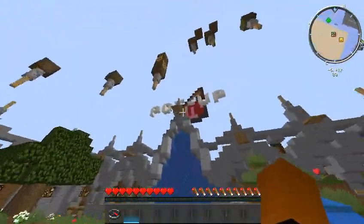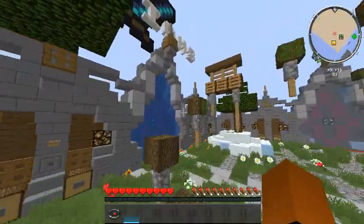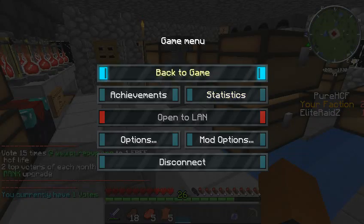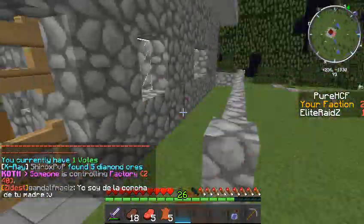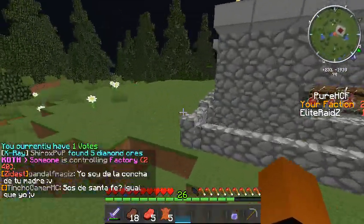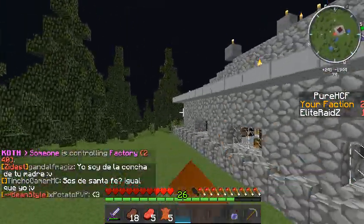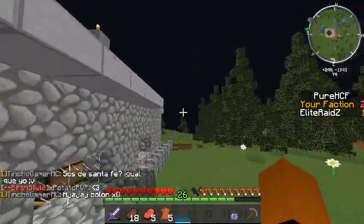This is the hub — when you hop in it pops you over there in factions, truly HCF, even though it says faction. Just get right into the portal. That's what it looks like from the outside; it looks pretty good. We were being attacked at the time we were making the base, so we just rushed it.